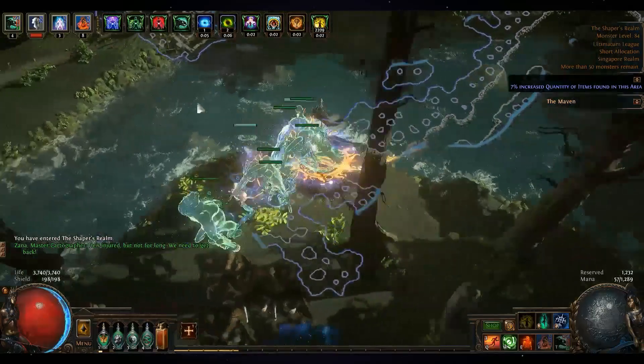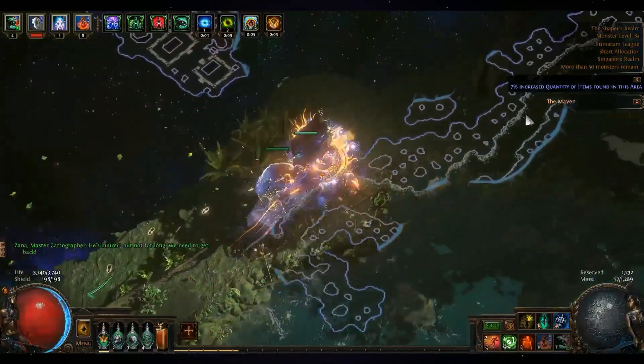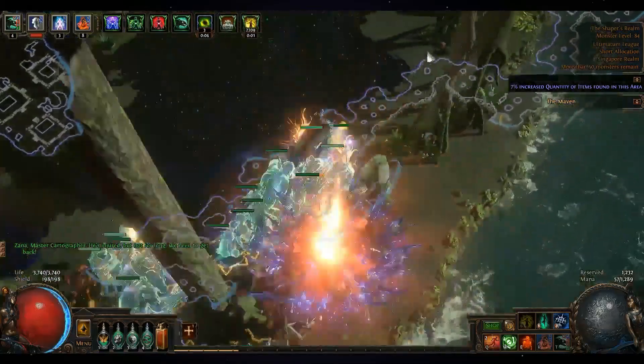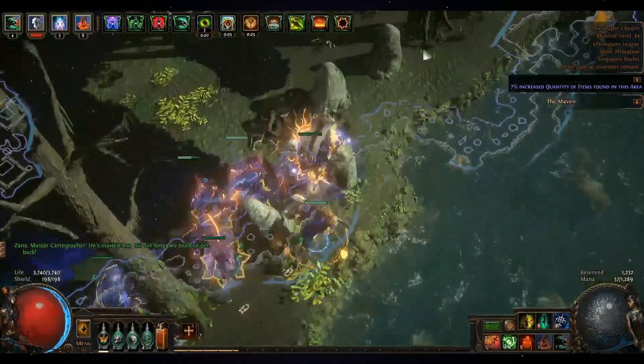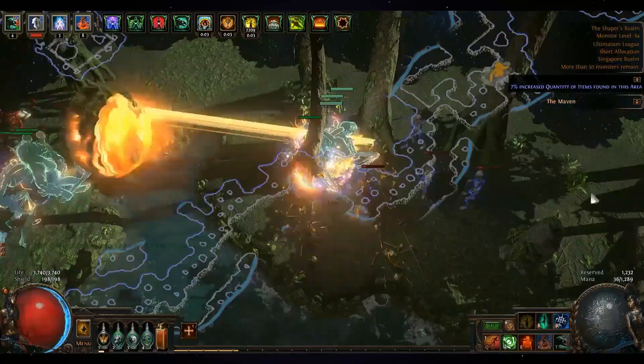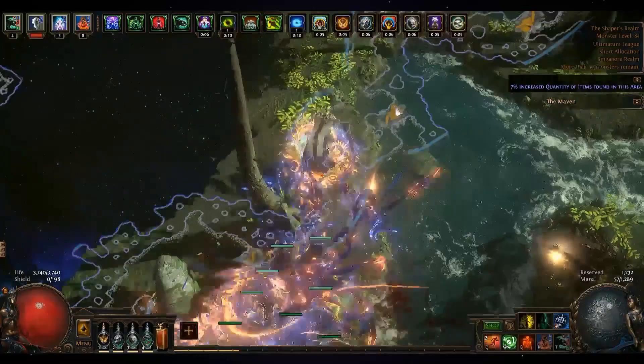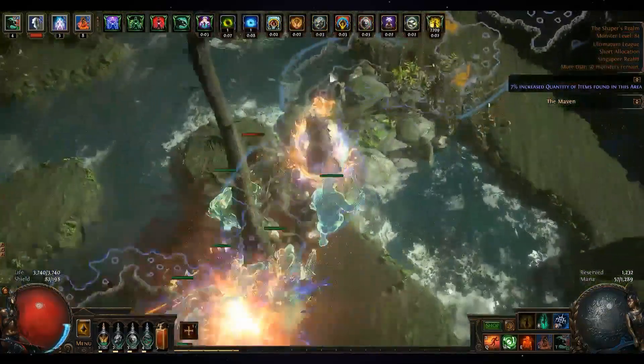There are many different scenarios that will happen and this is just one I happen to encounter — I thought it would be nice to share. If you die in this map, when you get back to the Shaper he will instantly teleport you and you need to run all the way back up again.